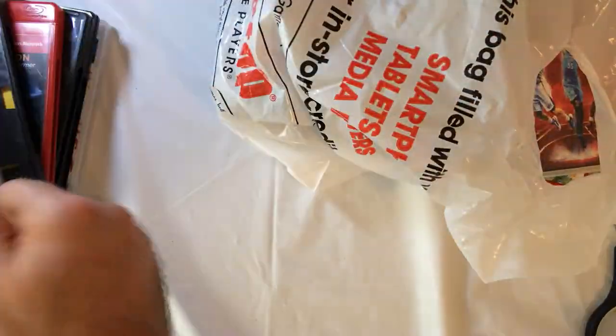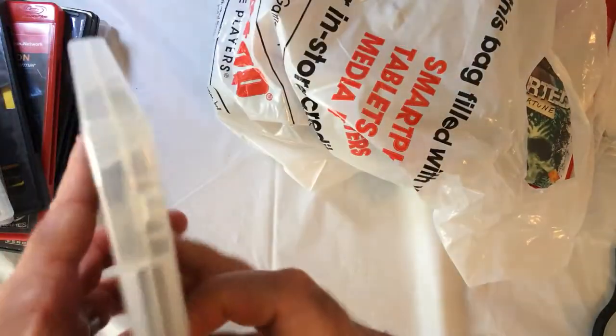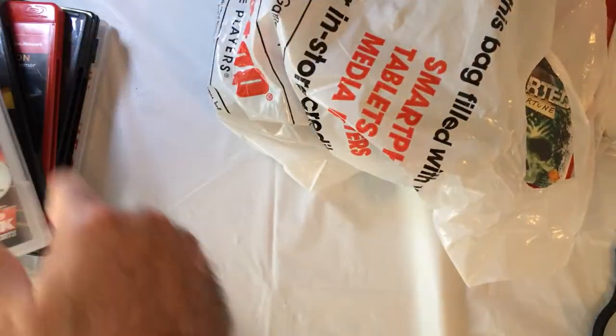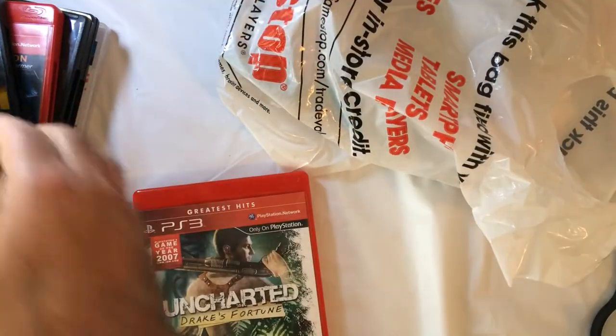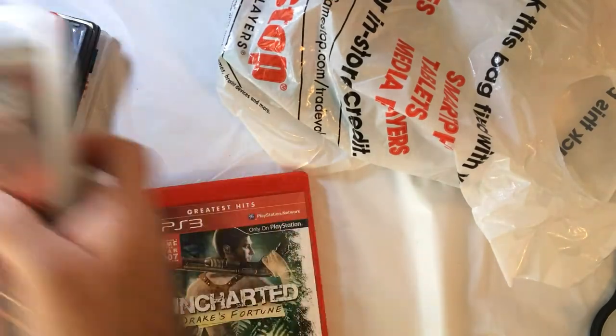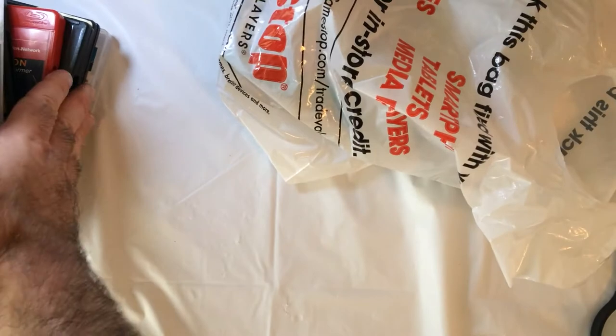NBA 2K14 and 2K13. And Uncharted: Drake's Fortune — cool, it has the manual too. That's the other one, yeah, and the first one. $0.99.